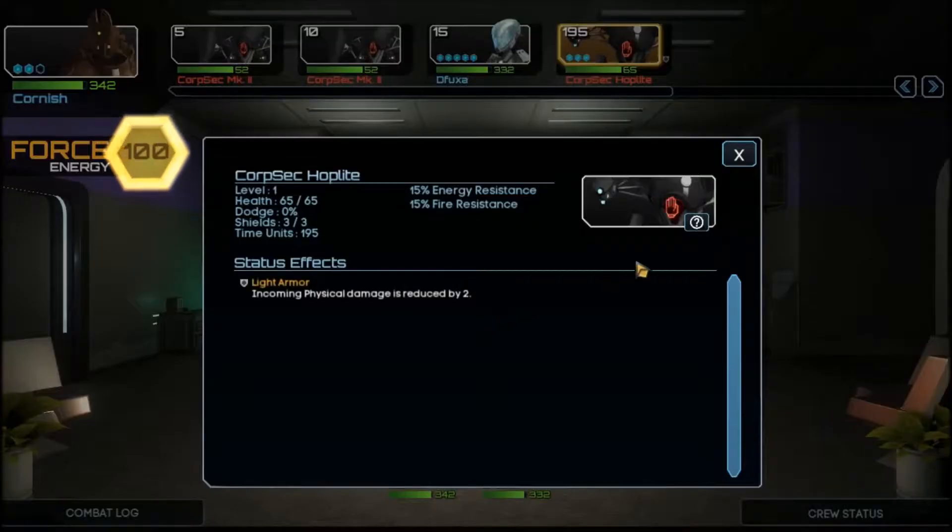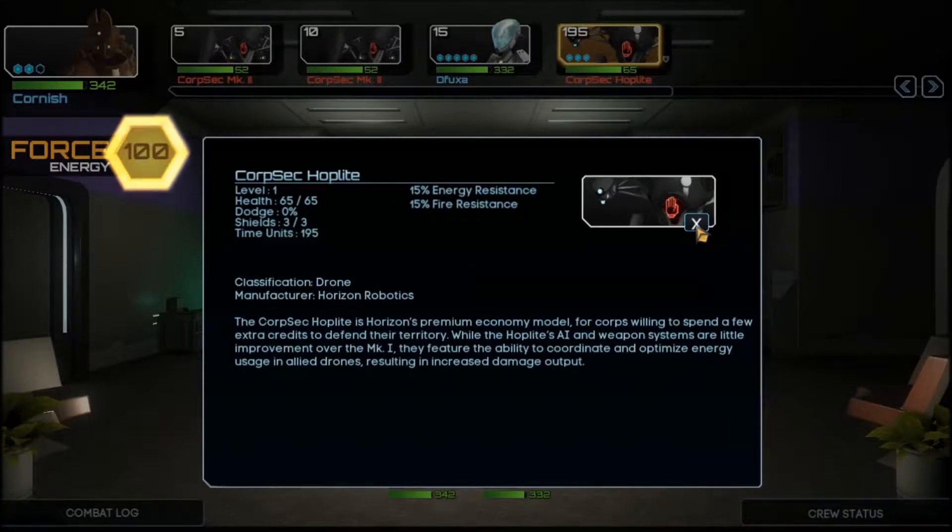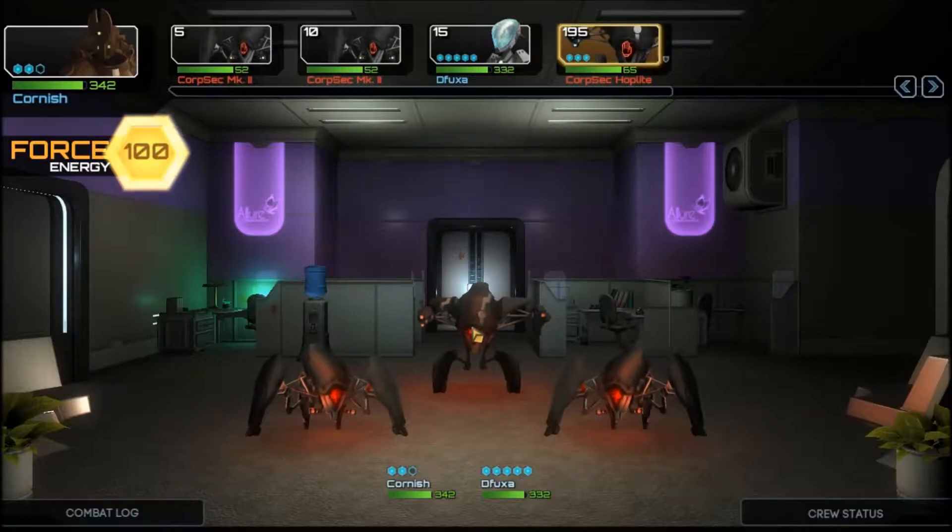Security panel — attempt to hack. Dufrax slices through security with ease and a soft chime indicates the attempt is successful. Well done Dufrax. Right, so we've busted in. That's a big guy — and a lot of them. What are we facing? Corpsec Hopalite. The Corpsec Hopalite is Horizon's premium economic model for corps willing to spend a few extra credits to defend their territory. While the Hopalite's AI and weapon systems are a step up over the Mark I, they feature the ability to coordinate and optimize energy use in allied drones, resulting in increased damage output. Okay, so we need to kill this guy first.